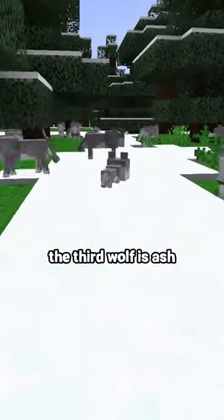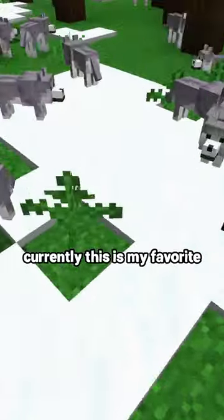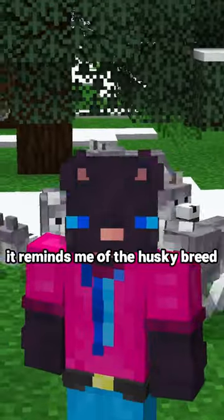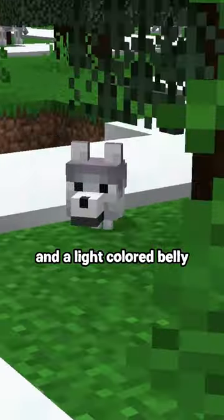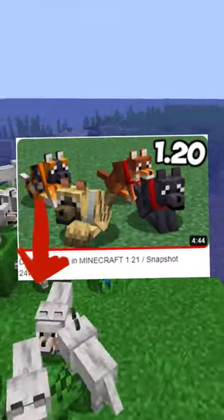The third wolf is Ash, which can be found in the biome of snowy taiga. Currently, this is my favorite among all existing colors of this animal. It reminds me of the Husky breed, if only it had light eyes. It has a bluish-gray undercoat and a light-colored belly, like the pale wolf variant. The remaining wolves are in the full video.